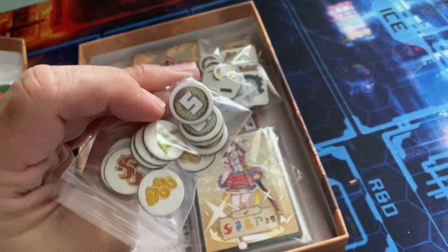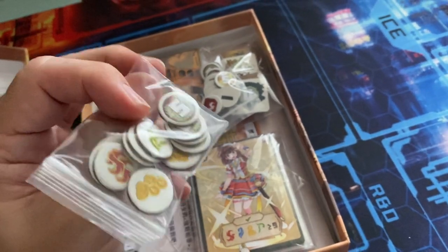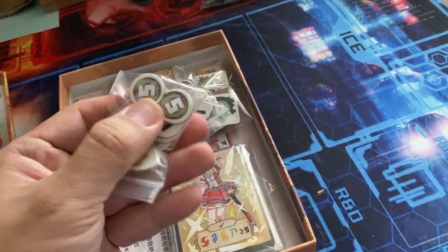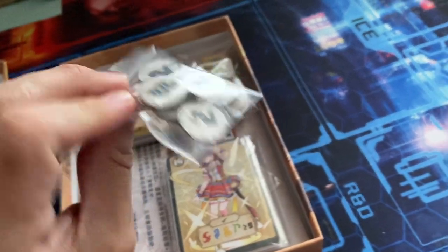Look at the special logo — the wheatgrass symbol — you find it on all the medals. These will be worth like additional five points.